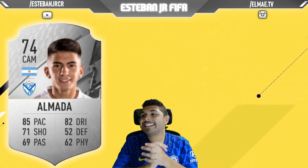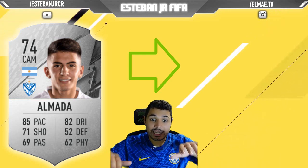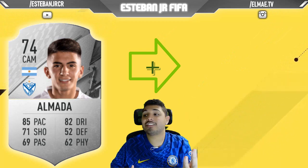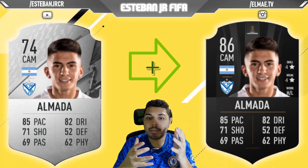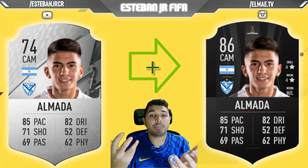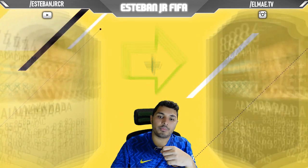Next we have Ezequiel Almada from Argentina. His pace is amazing — his dribbling, shooting, and passing are all great. He has 4-star weak foot and 4-star skills. And he has the same height as Messi, so you can play him as a future Messi. His potential is 86, which is really high, and maybe you can improve and scale it even more.